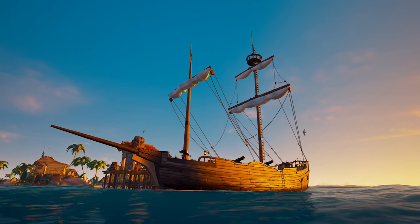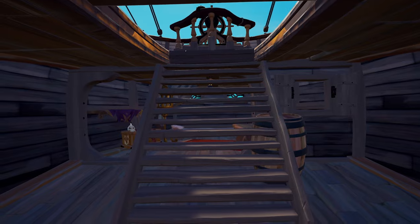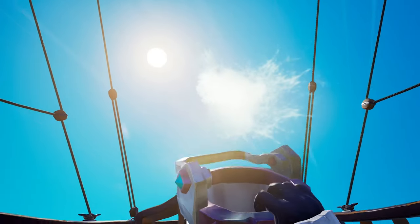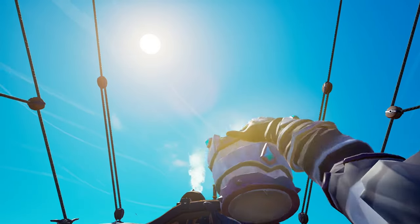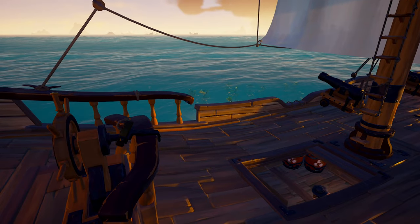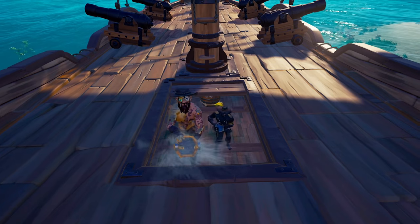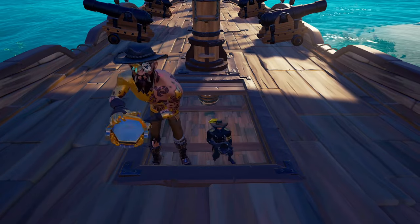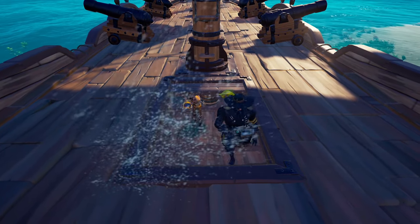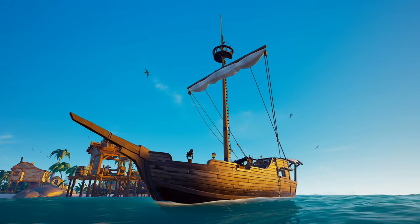Next up we have the brigantine. There are two faster methods when bucketing on a brig. The steps method is one of the easiest to master. Stand at the bottom of the stairs on either the left or right side, looking up and out towards the back of the ship. Scoop the water at the bottom of the stairs, walk forward and throw, walk backwards, scoop, and repeat. If two crewmates are required to bilge, have them stand on opposite sides of the stairs to increase speed while your third crewmate repairs. And if you're one of those players that likes the two-man brig, pick a sloop next time.